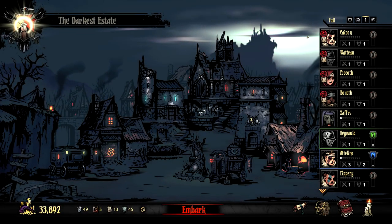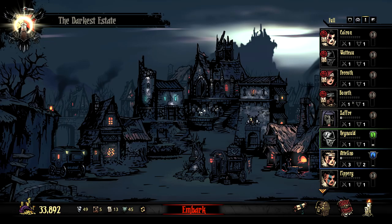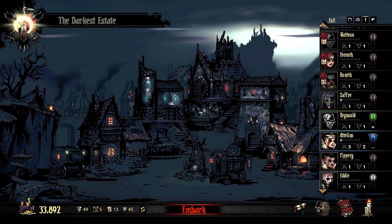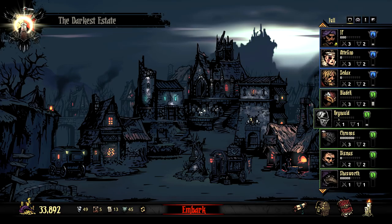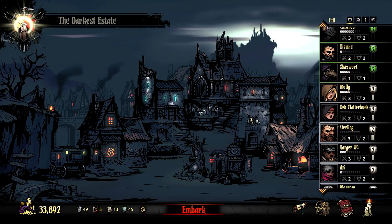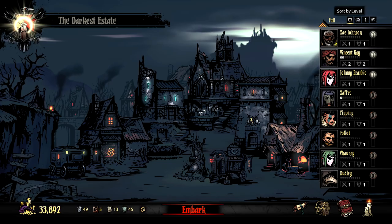Hi, this is TapCat. Welcome back to Darkest Dungeon. We are going to go on a mission to get four more level zeros leveled up. I have a ton. Let me sort by level. Even after we get these four taken care of, I'll still have five more guys that need to get to just level one, forget higher than that. So we'll bring a full party and try to get this going.